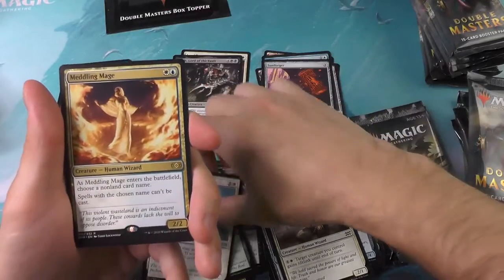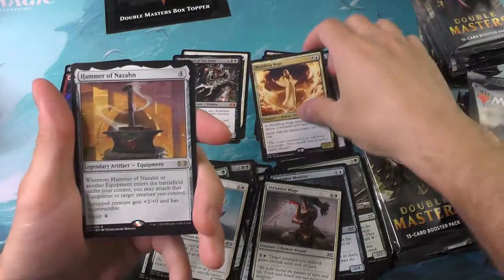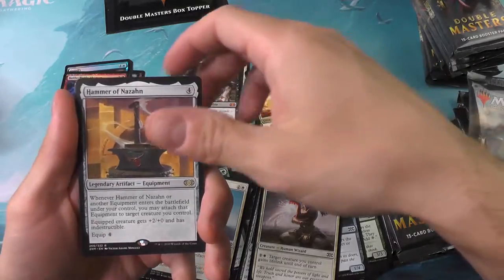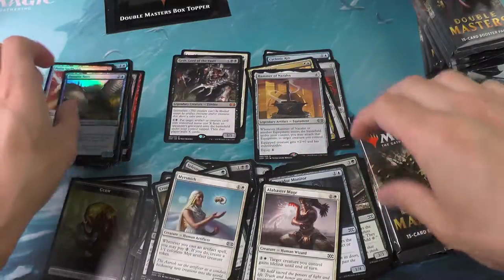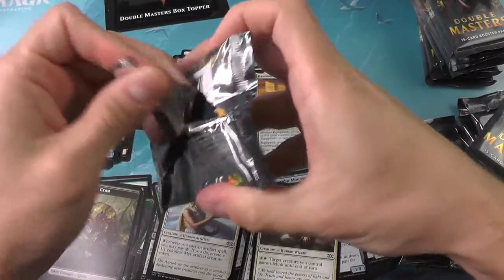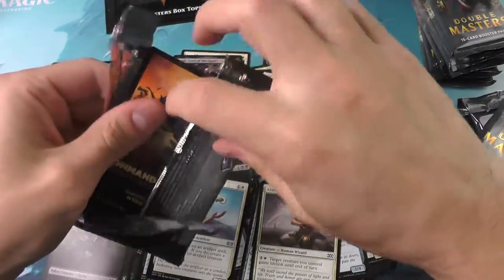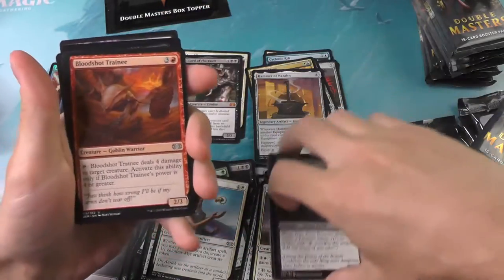There we go for the first rare: the Metaling Mage. And the Hammer of Nazan. Nothing happening on the foil slot there. Opening pack number six — coming up on one third of the way through the box. Already got two mythics, so it's looking pretty good so far.